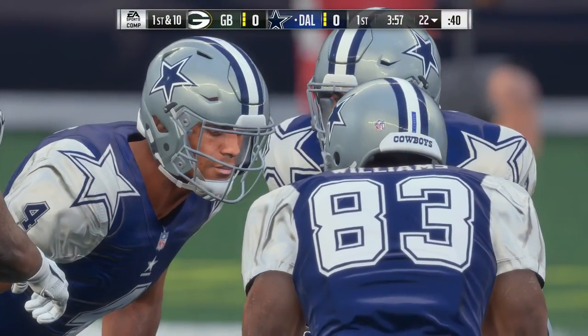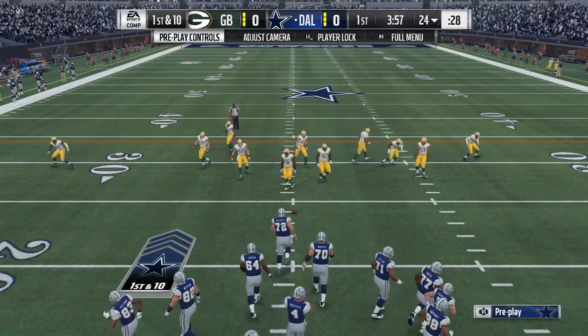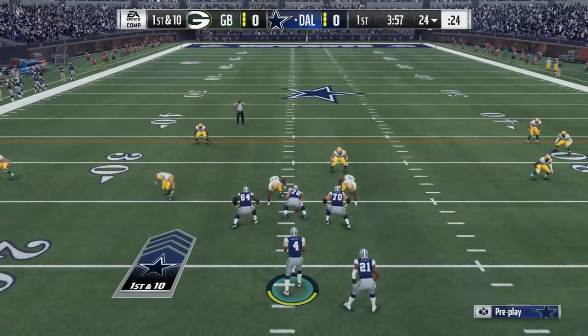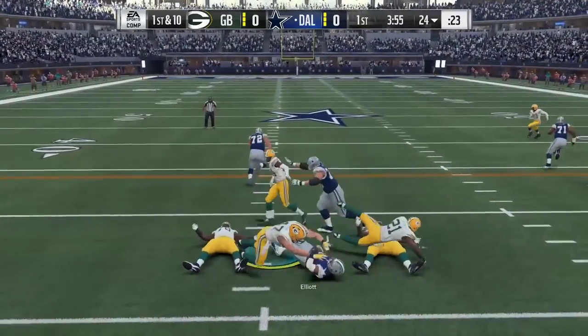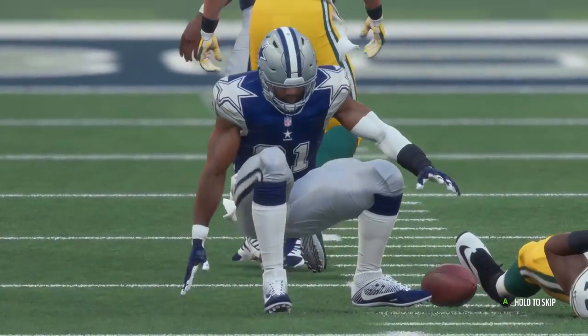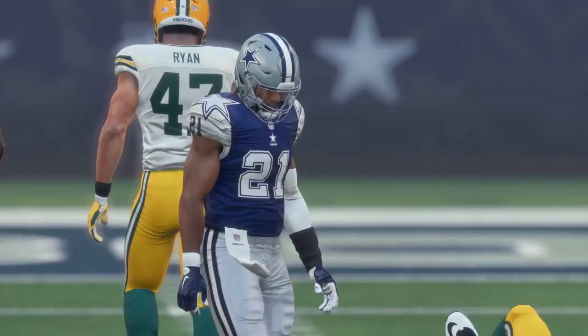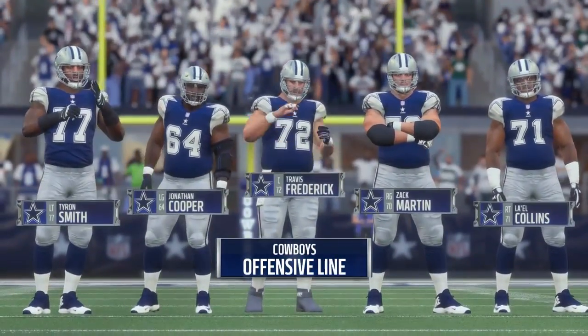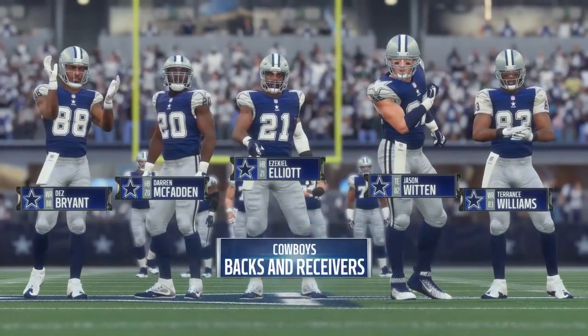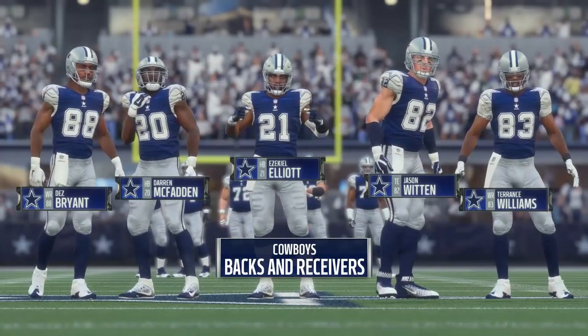Here are the Cowboys now ready to go on offense for the first time. Their second-year QB leading them — the NFL's Offensive Rookie of the Year for 2017, Dak Prescott. Here's the first carry for Ezekiel Elliott, and a big hit at the end of that one. He's knocked down hard, right near the 27. This O-line is the lifeblood of the offense. They establish the tone — mean, nasty, physical. They can't wait to get after people.